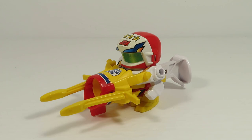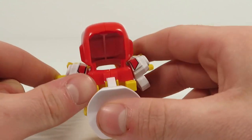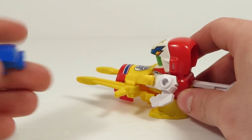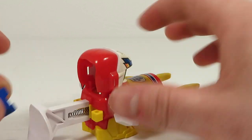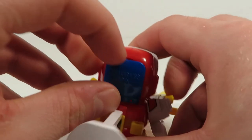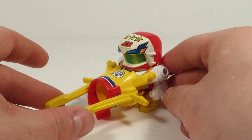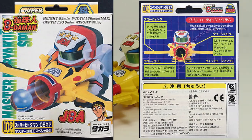Now, I have some bad news and some good news. The bad news is this guy was obtained secondhand without his box and without his backhatch. But the good news is the Fighting Phoenix backhatch actually fits this guy perfectly. And even more good news is, thanks to the internet, I actually have pictures of all the other sides of this guy's box.